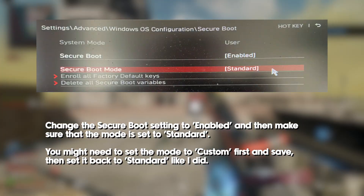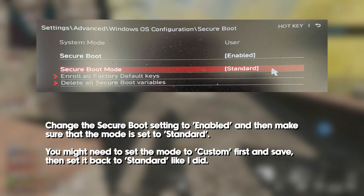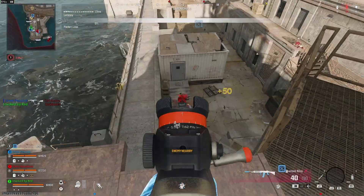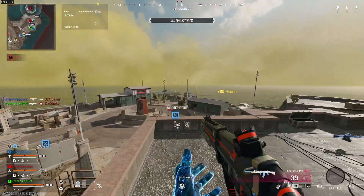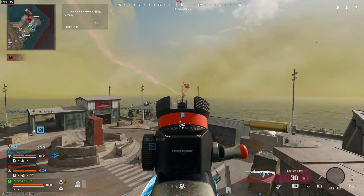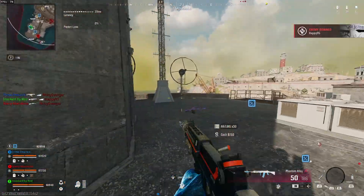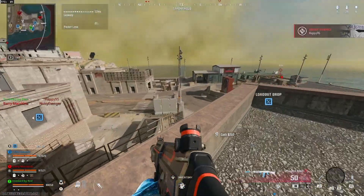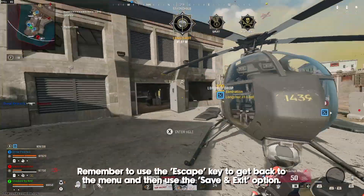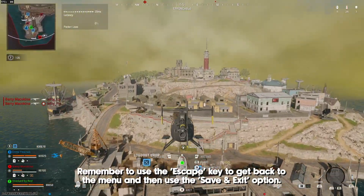Once you're back in the BIOS, go to Settings, then Advanced, then Windows OS Configuration, and then Secure Boot. For most people it should be as easy as just setting Secure Boot to On or Enabled, but I had some trouble where I couldn't enable it straight away. What I needed to do was change the Secure Boot mode to Custom first, then enable Secure Boot and save my changes, then do the whole restart process again to get back to the BIOS and change the Boot method to Standard and save that setting.